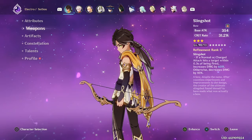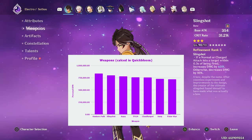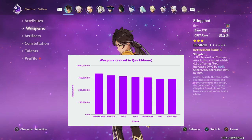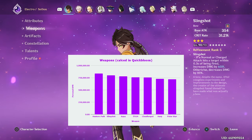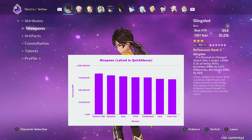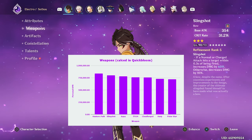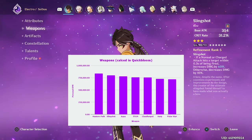Sethos's weapon options are pretty simple. His best weapon is Hunter's Path, followed closely behind by Slingshot. Slingshot is an accessible 3-star weapon, better than everything other than Hunter's Path — even the other 5-star weapons — so if you don't have Hunter's Path, there is no reason not to just use your Slingshot. And even then, Slingshot is very close to Hunter's Path, so there's not much need to pull Hunter's Path specifically for Sethos if you already have Slingshot.